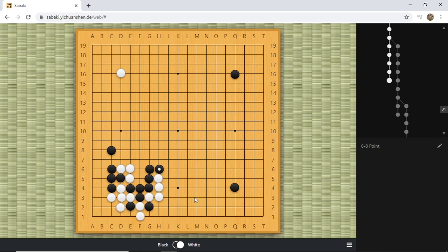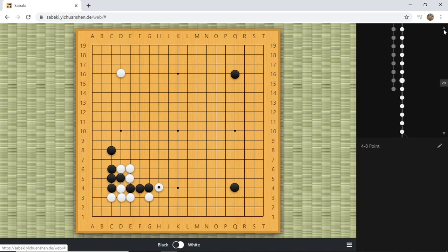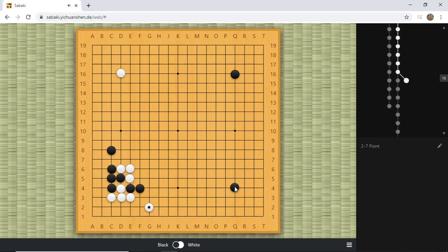Black finishes by turning here, exerting tremendous influence and suppressing white — a very comfortable result. For more details, check the previous video. Today we cover something new. White's most standard move is g2, but today white tries the jump on top instead of the bottom. This is another very common trick, so let's look at how black deals with it.